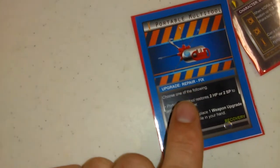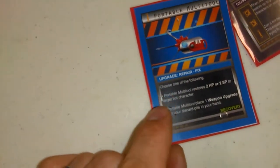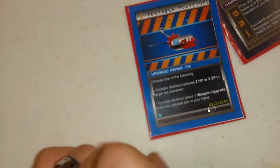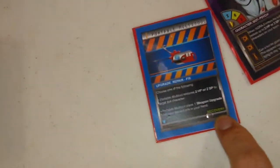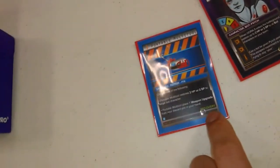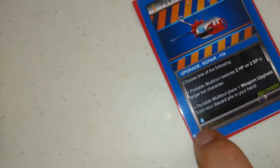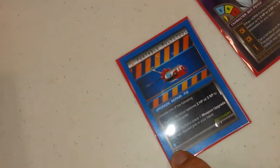It tells you it's an upgrade, it tells you it's a repair and it's a fix. This one has two different attributes — you can choose one of the following. This is also a recovery upgrade, which means it can be played during the recovery phase. There are three phases to Pulsar Event: the equip, the attack, and the recover. We'll get into that in a bit. Finally, we've got the use cube — this tells you how many times an upgrade can be used before it's discarded. This one can be used once.